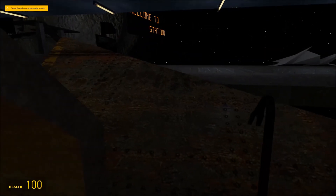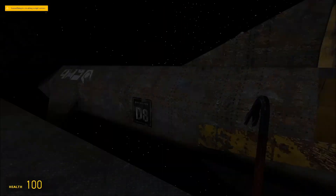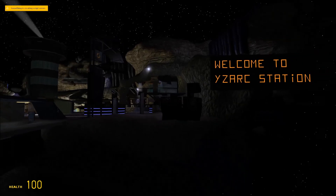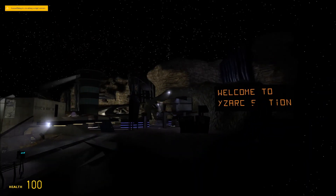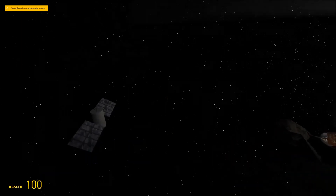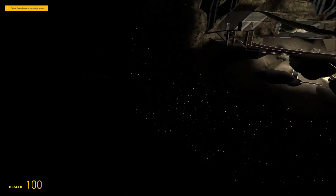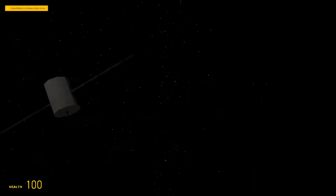Apparently you can actually get in the space hole — I didn't know that. So there was a look at the Wyzark space station. Looks like it's based on an asteroid to me, but this could be intriguing if you like space maps. The outside is quite cool — they've actually done individual dots, which might have taken a while. That looks quite cool.